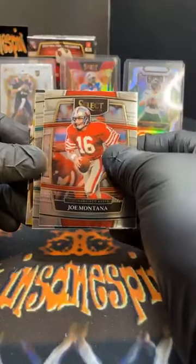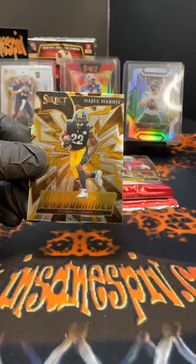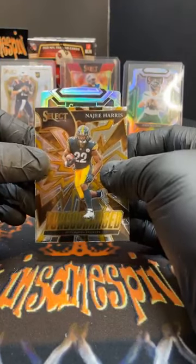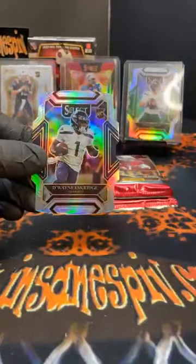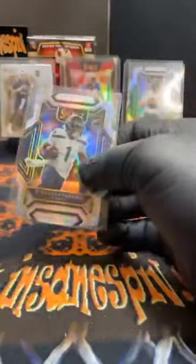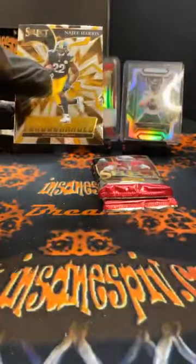At the front of this pack we've got Montana for the Niners, Hunter Long for the Dolphins, Najee Harris turbocharged Steelers, and silver die cut rookie for the Seattle Seahawks — Dwayne Eskridge. Club level silver die cut Dwayne Eskridge Seattle Seahawks. And here is that turbocharged on the Najee — Steelers started hot and it's been intermittent since then, but here's another Najee. We're going to sleeve and top load it live on camera. I like this blaster — we had a white out of 99.